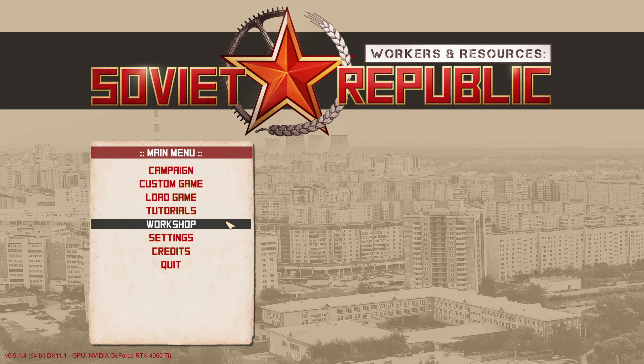The load game is another self-explanatory option — you can load saved games. The tutorial is a good way to learn the very basics of the game; here you can learn how to do things, but not why to do things. The campaign is better suited for that. As for the workshop, here you will be able to subscribe to different mods and buildings, which will enhance the game the way you want it to be enhanced.